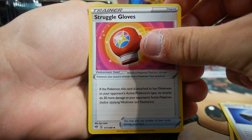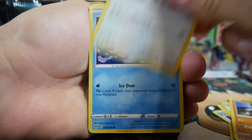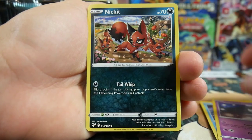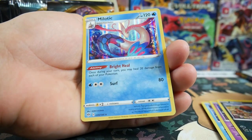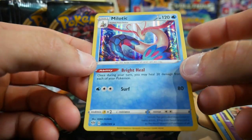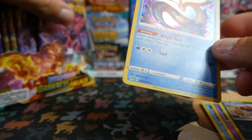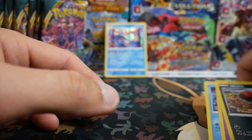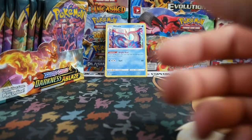Pack one: we have a Struggle Gloves, Clang, Passimian, Bunnelby, Bunnelby, Vanillite, Gotharita, Nickit, Vibrava, and a Melodic Hollow — that is a great pull right there. But it's not an ultra rare, so we keep going. Brodia's been doing this on his channel and it's just been pretty cool.